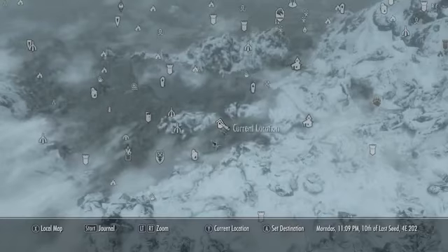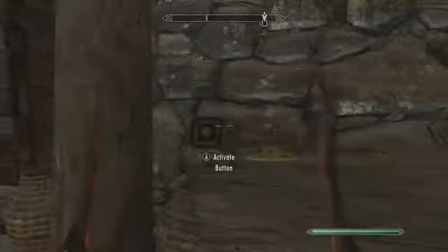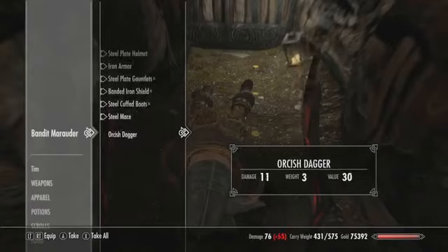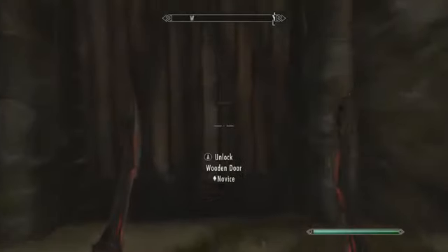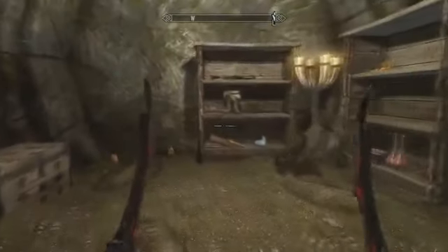For the next gem, go to Pinewatch, northeast of Falkreath. Then go downstairs and push this button. Then make your way through this place until you get to the Pinewatch Bandit Sanctuary. You'll finally come across this wooden door — just break in, and there's your unusual gem.